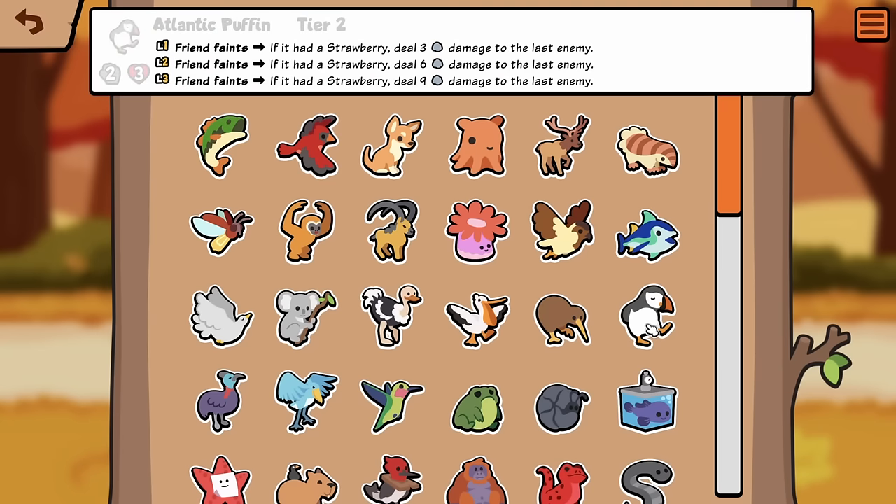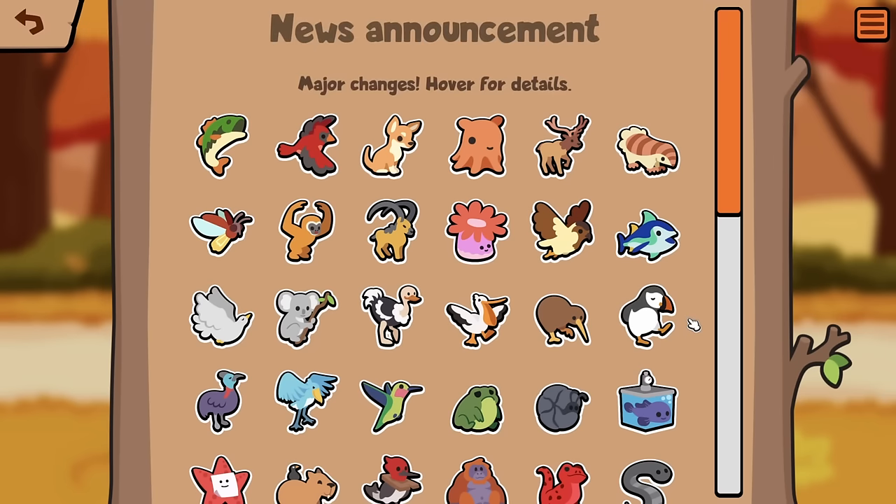Atlantic Puffin: Friend Faint — so now it's a Friend Faint. If it had a Strawberry, deal 3 damage to the last enemy. That seems a lot better, I think.